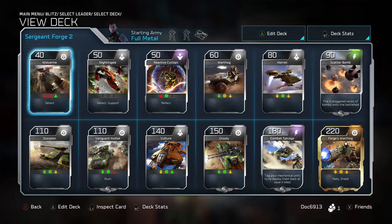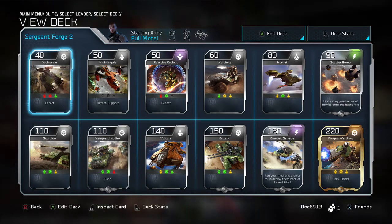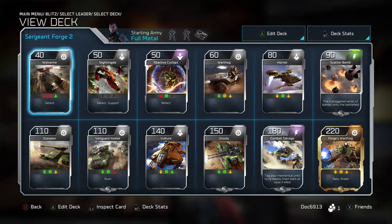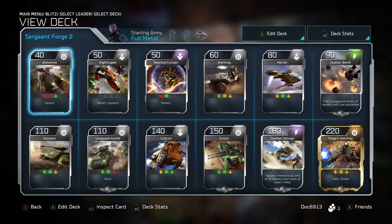Nightingale is kind of self-explanatory. Have one of those, or Engineers, in all of your decks — that seems to be pretty standard. Reactive Cyclops we've gone back and forth on a little bit. I like the Reflect ability and the ability to handle vehicle units early game, and at 50 energy that's not too bad.